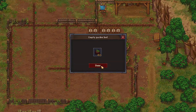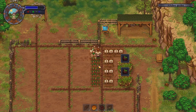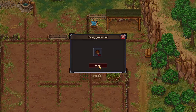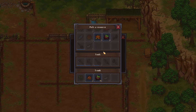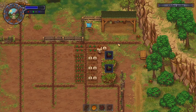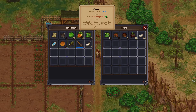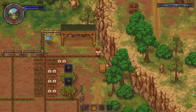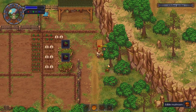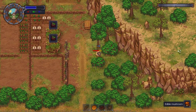I forgot to put down our compost — that sucks. Oh well. I wonder if there's somewhere I can put all the crop waste, other than making more compost heaps. We have so much crop waste. Maybe the alchemy bench in the future — we'll have to see.